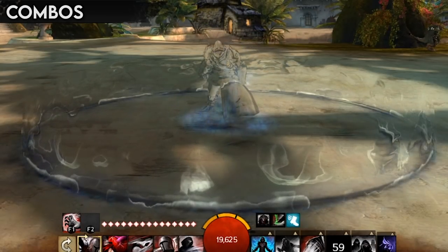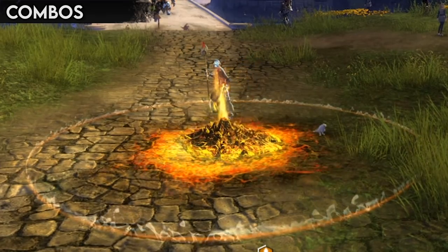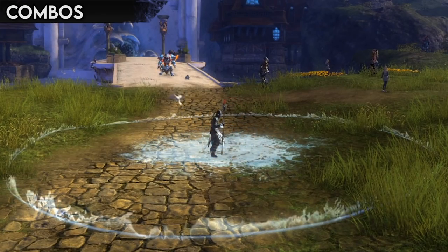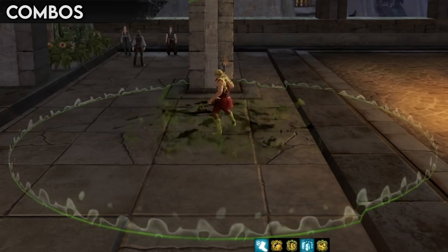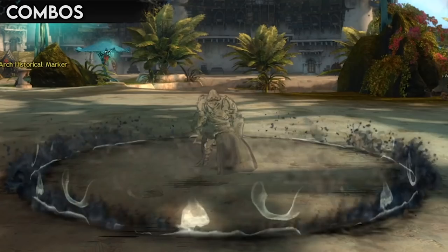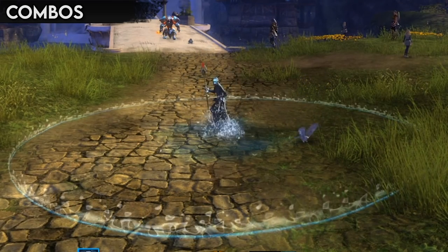Here's what you can expect from all the combo fields: Dark field combos are all about blind and lifesteal. Ethereal field combos apply chaotic defenses and confusion. Fire fields produce might and burning. Light fields help in removing conditions. Ice fields chill opponents or shield you in frost. Poison combos weaken enemies and poison foes. Lightning field combos apply vulnerability, daze and swiftness. Smoke fields can be used to apply stealth or blind enemies. And water fields are all about healing and regeneration when used with finishes.